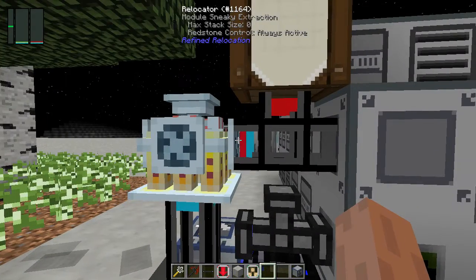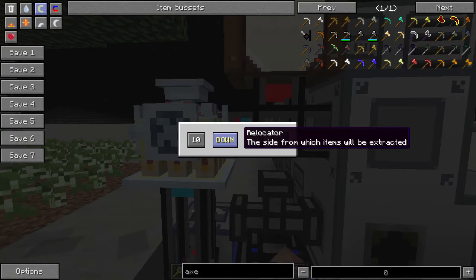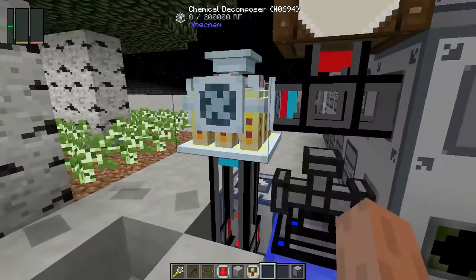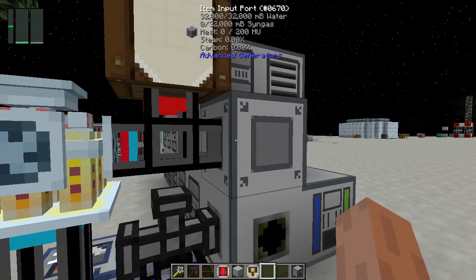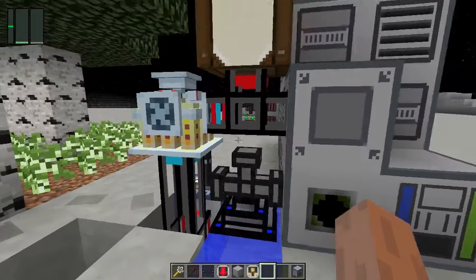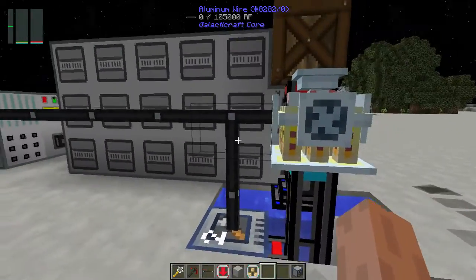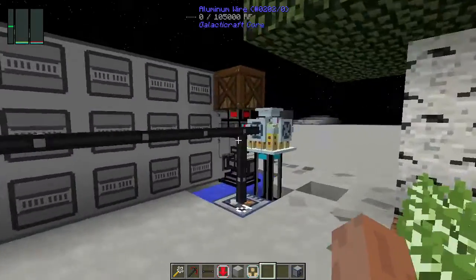Off of this chemical decomposer we have another relocator pipe with a module sneaky extraction — that combines the extraction module and the sneaky effect — so we're pulling items from the bottom where they're normally output, then sending them to the barrel and item import port. The transfer node liquids appears connected to the relocator pipes but water will not go into them on this side. On this side we have aluminum wire from Galacticraft running into a flux generator, but we'll get to that in a moment.